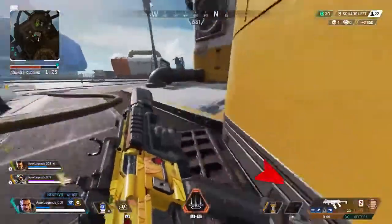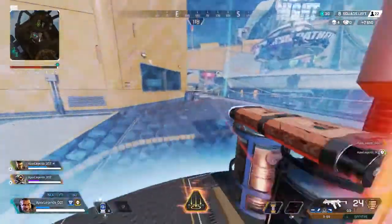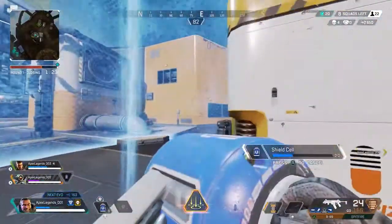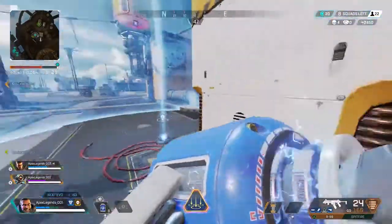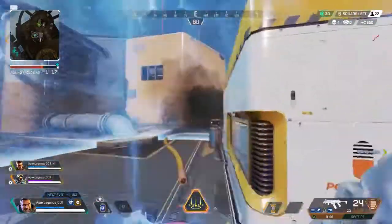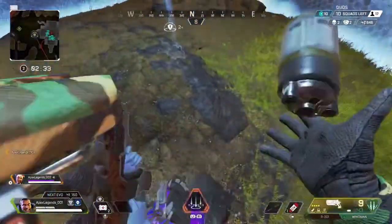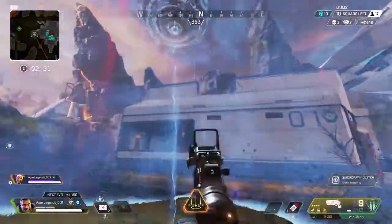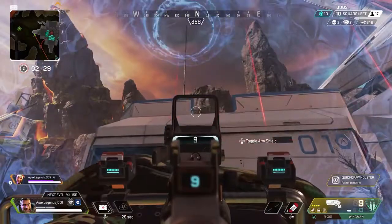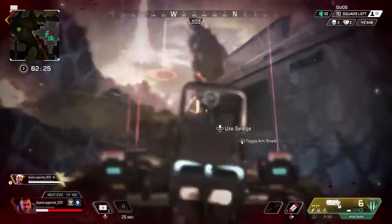In closer gunfights, Gibraltar's dome pairs really well with his ultimate. Try dropping your dome shield and then your defensive bombardment right at your feet. Any nearby enemies will either need to step into the dome with you and your squad, or face the barrage of explosions all around them. Be careful though — while your defensive bombardment won't damage your teammates, it will damage you, so make sure you have a fresh dome ready before calling that ultimate on your own head.